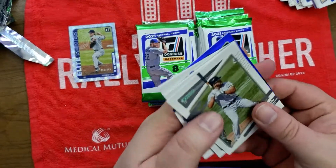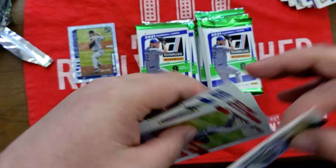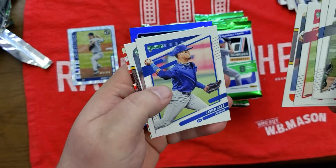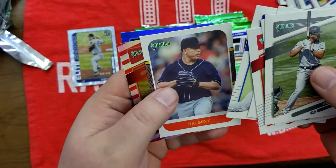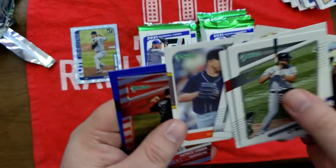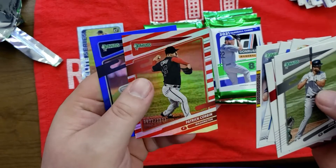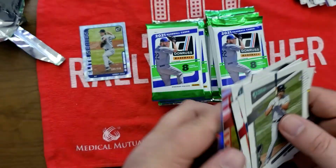Jose Abreu, Marcelo Zuñiga, Shohei Ohtani, Frank Thomas the Big Hurt — used to kill the Indians. Javier Baez, Big Sexy Bartolo Colon — not sure if that really is his nickname. Former tribe member Patrick Corbin, red stripe border numbered 2021, and Shane Bieber the Cy Young winner.